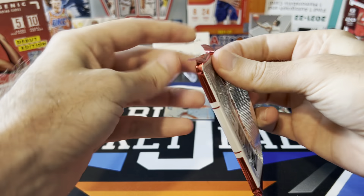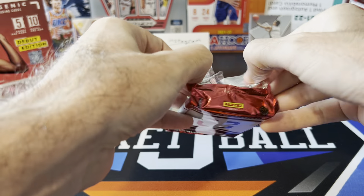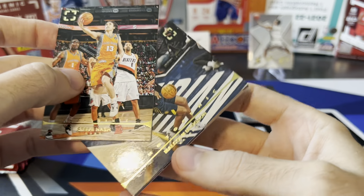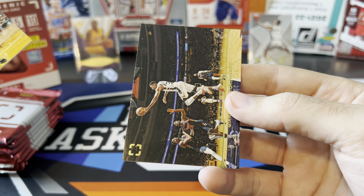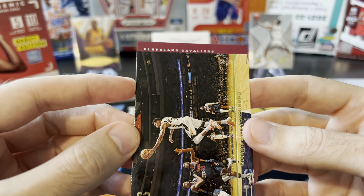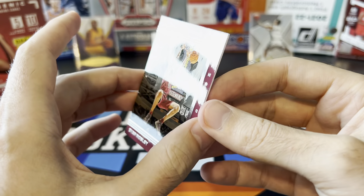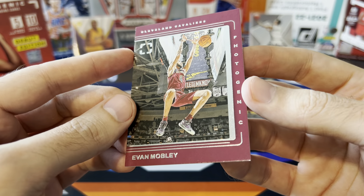Hopefully we'll still get one numbered card in the box. There's not a lot of numbered cards — every numbered card is 75 or less. So we'll either get the cracked ice to 75, a gold to 10, or a platinum one of one. They got some retired players in here too — there's Steve Nash, Malcolm Brogdon, Dwayne Wade. And Giannis — and behind Giannis we got Evan Mobley! This should be a bonus because this is not the base rookie — this is Rookies in Motion. I think this set has this year's rookies as well as previous year's rookies, action shots from their rookie year. That's a really nice Mobley there.